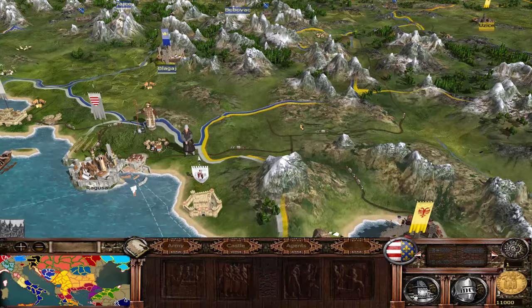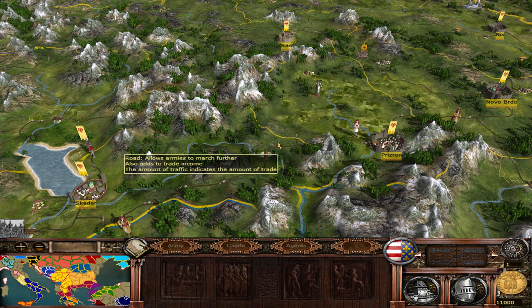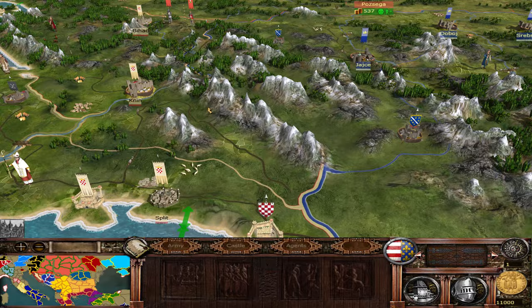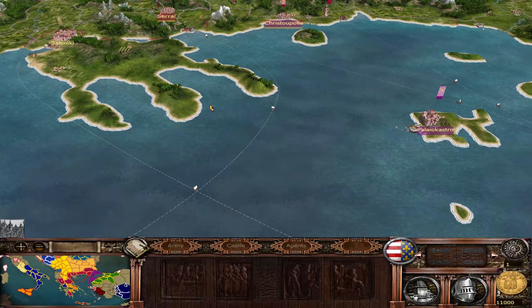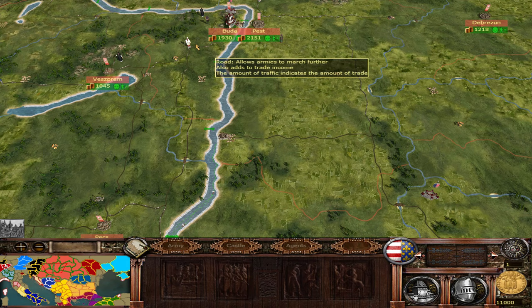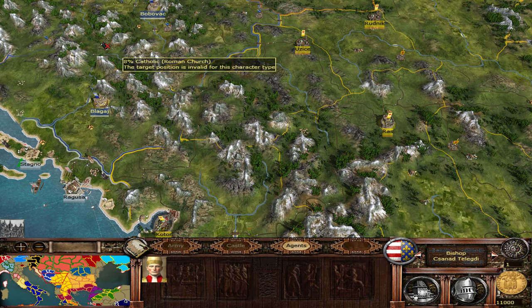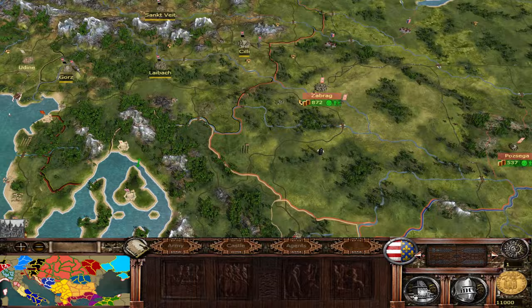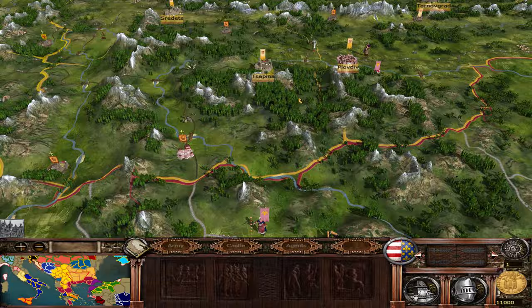This map strikes a perfect balance between being too flat and overly elevated. Elevation on the campaign map influences your battlefields, so you don't want extremes. In terms of pathfinding, there are chokepoints and passages — for example, near the Hungarian coast — making it very realistically done with beautiful ground textures and sensible elevation throughout.